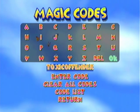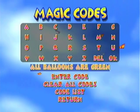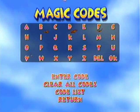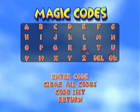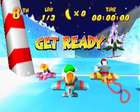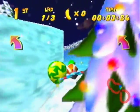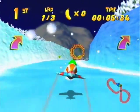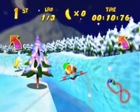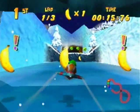Our third code is Toxic Offender, and following the trend of our past two codes, all balloons are green. Just to prove that it works like the other two, I'll go show it off in a race. Here in Everfrost Peak — this is another one that only works in tracks, so don't get your hopes up about this one being specific to adventure. You can see there that all of them are green.